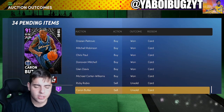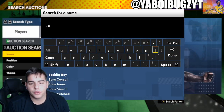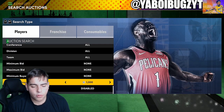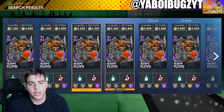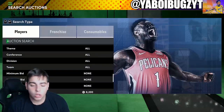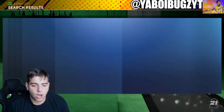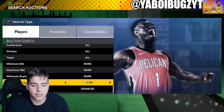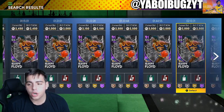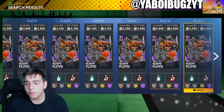I was actually shocked by this, but Amethysts were going for 1K. For a perfect example — this card right here, Sleepy Floyd — I sniped out three for 1,000 and he was 10,000 MT, and he sold instantly at 10K. Another player that was up a lot was Dirk Nowitzki Amethyst at 14,000 MT. I ended up sniping two Sleepy Floyds and one Dirk — that was over 30,000 MT profit clean.